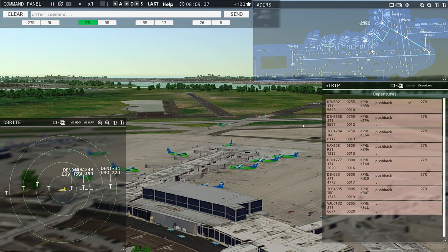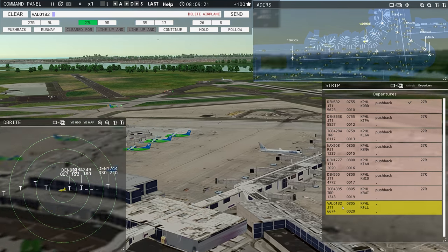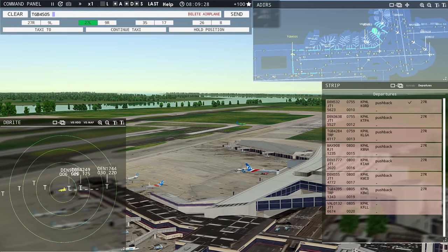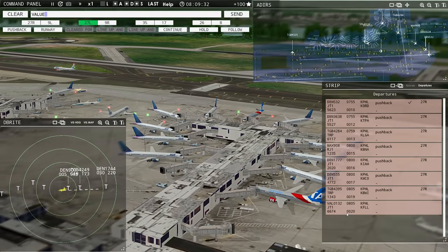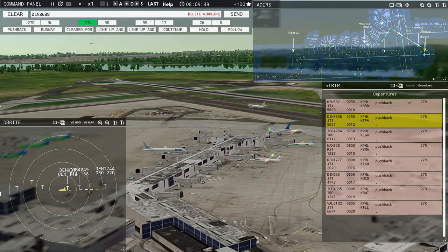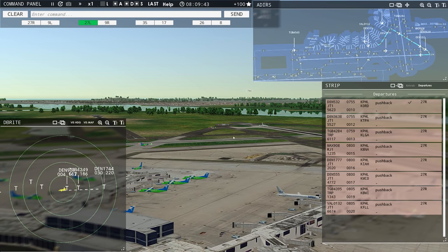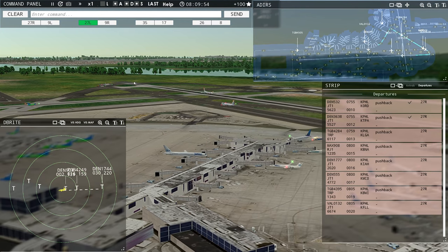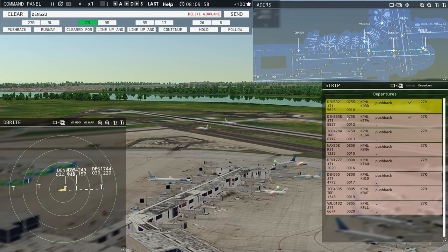Globe 4284, continue taxi. You can imagine how this would be busier if we had arrivals coming to this runway as well and departures going from each — which you can definitely do in this game. I'm choosing not to, just to give you an idea of what this game is about. Where is this guy going to park, since we saw the ramp kind of botched it last time. Value 0132, pushback approved, expect runway 27R. Ground 27R pushback approved. Value 0132. Denali 3638, runway 27R, cleared for takeoff. Runway 27R cleared for takeoff, Denali 3638. All we need is 6,000 feet and airborne between those two.